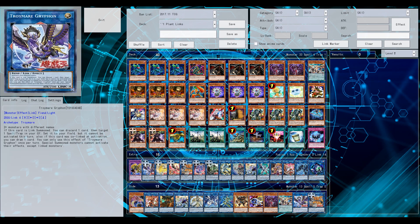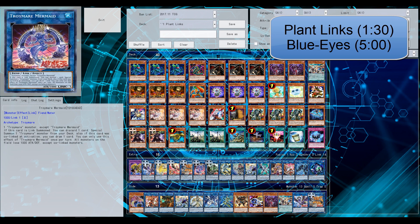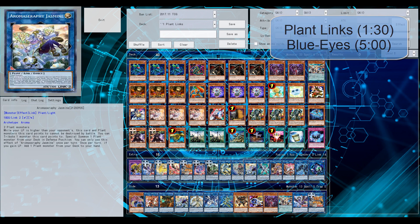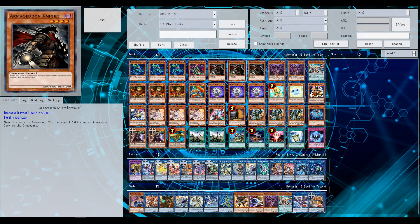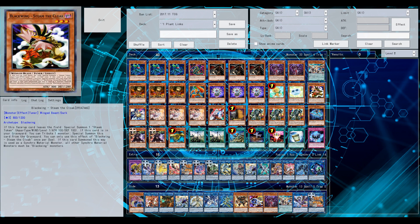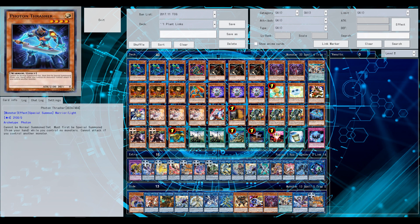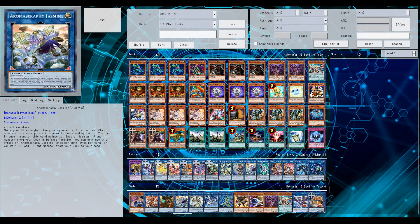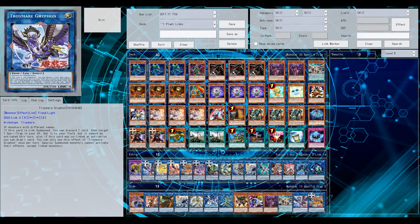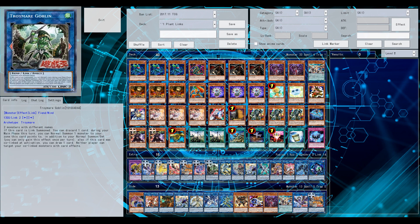Welcome back to another Yu-Gi-Oh Pro Duel video. The new Troymare link monsters are already on YgoPro, so let's try them out. Early this morning more support was revealed, like a new Monster Reborn, a World Chalice counter trap, a new Solemn Judgment for World Chalice, and the field spell for this archetype. The Troymare field spell lets you rearrange or switch monster zones, which is definitely appropriate. The video will be split in two parts: OCG Plants and Blue Eyes.